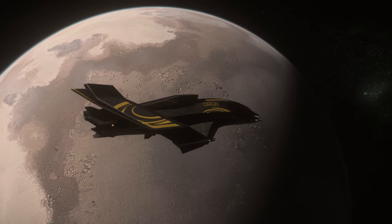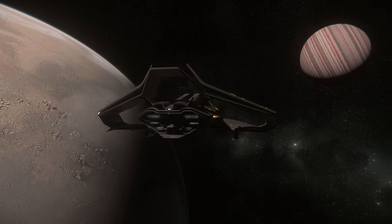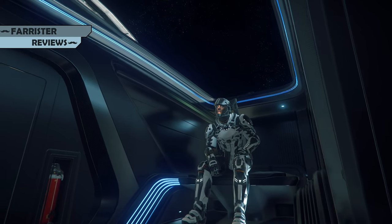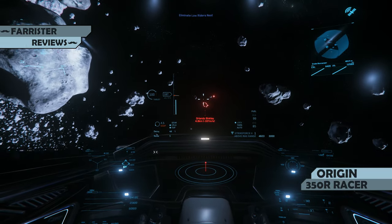Have you ever heard the phrase 'go fast or go home'? Well, the concept behind this ship, with big engines and a bunk in the back, seems to be: why not do both? I'm Farrister, and in this video I review the Star Citizen ship, the Origin 350R.